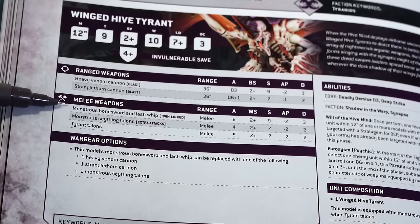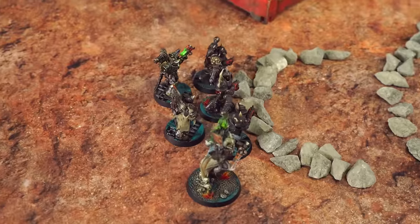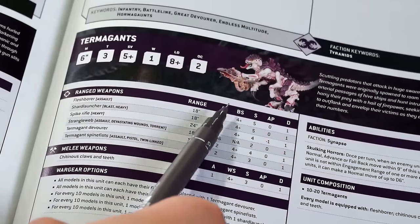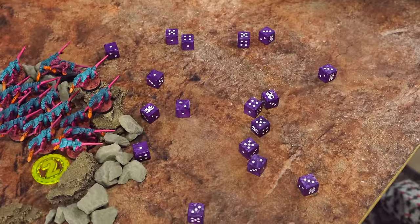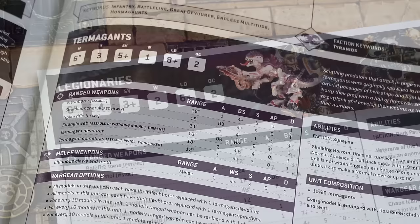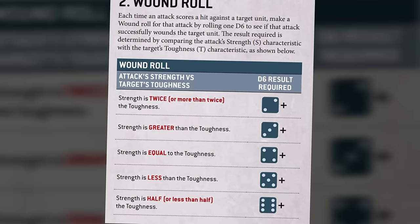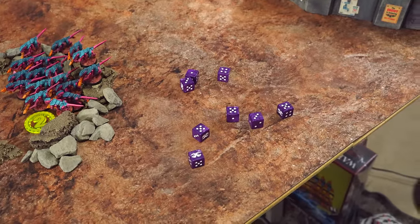After that incredible display of firepower, my movement phase is done. The Hive Tyrant is equipped with close combat weapons so she hasn't got anything to shoot. But those 17 remaining Termagants have flesh borers, and as assault weapons they can still shoot even after advancing. They're all targeting the Legionaries — one attack each, so 17 dice hitting on 4s and above. Now the flesh borers are actually strength 5, which is more than your Legionaries' toughness of 4. Strength higher than toughness means wounding on 3s. Seven wounds!